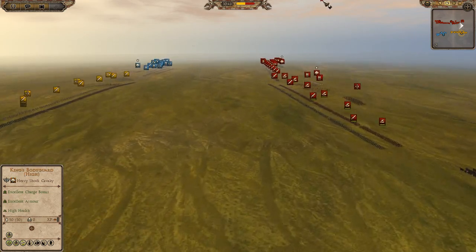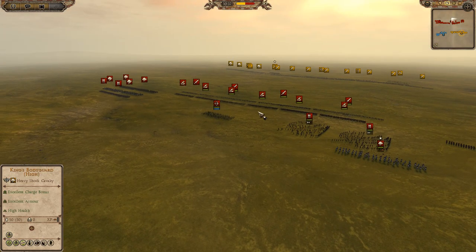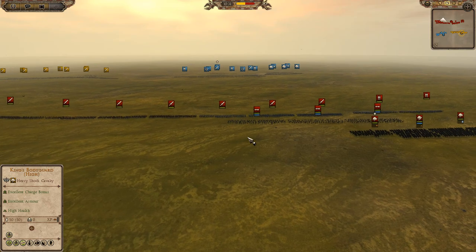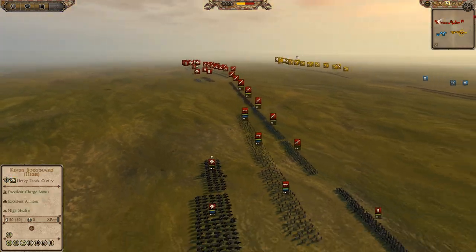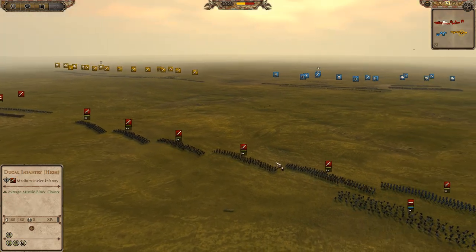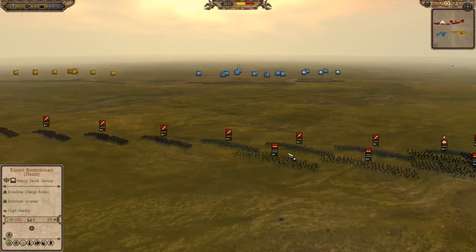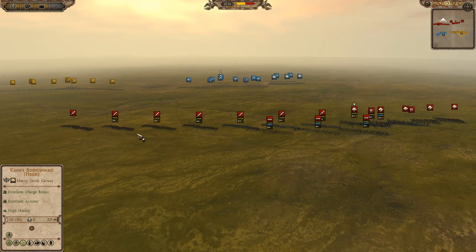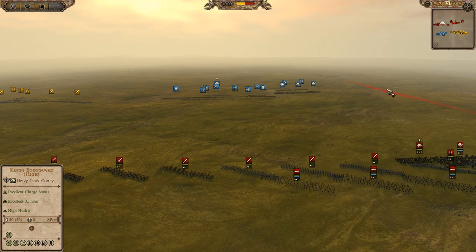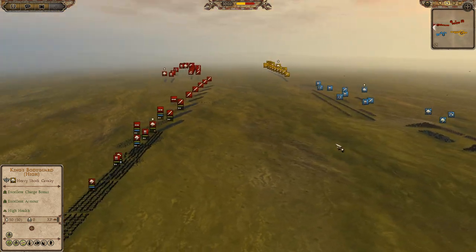Let's get this battle going. Two units of Pavi Spearmen for Croatia starting to move in front of the general. Fast forwarding — Lithuania is now moving forward very quickly, with all his units running. His cavalry looks like they're going to run off onto the flank. Just looking at the size of the Lithuanian army versus the Croatian army, this does not look like it's going to go very well for Croatia.